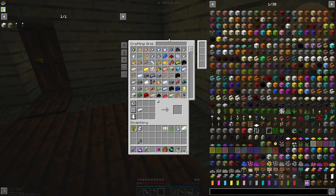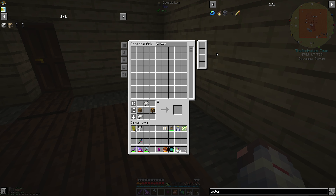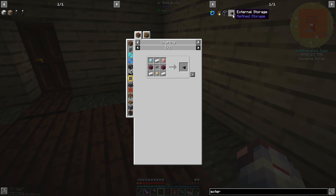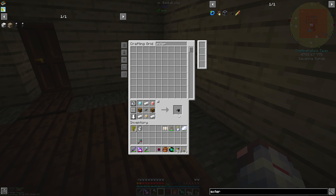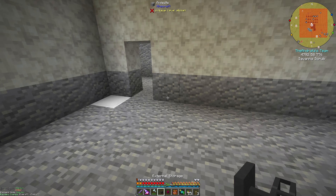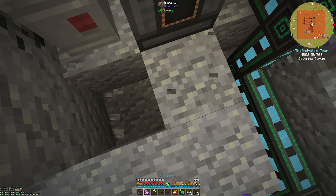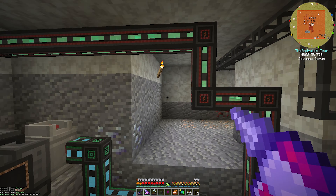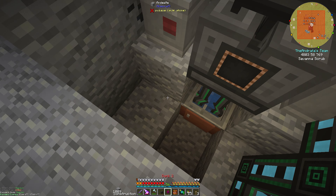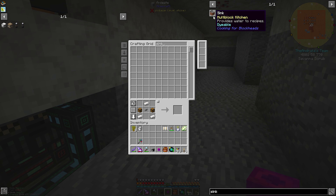Let's get another external storage because we have a sink downstairs. I should really teach the system how to make an external storage so I can request them as needed — alas, that is a task for later. I have a sink down here and I have refined storage cabling somewhere, but nowhere convenient, so we can just go ahead and make another sink.